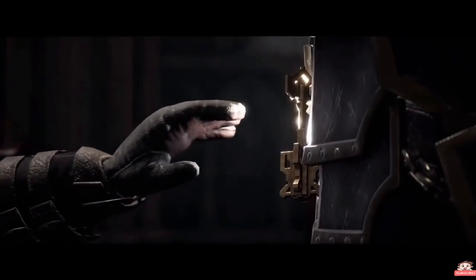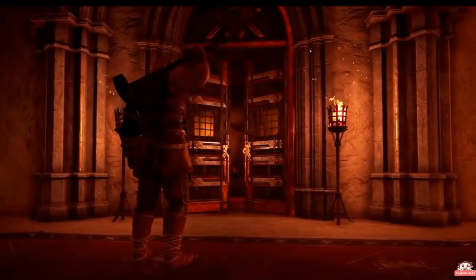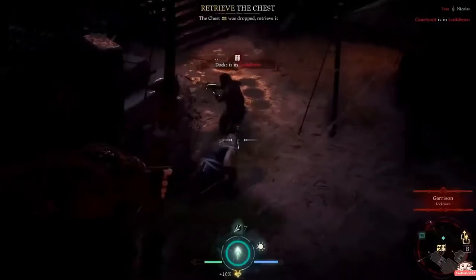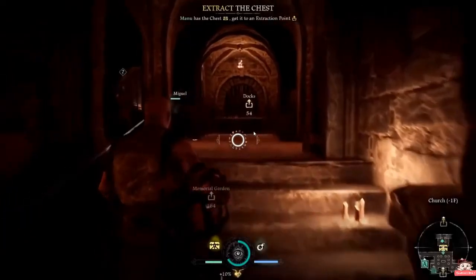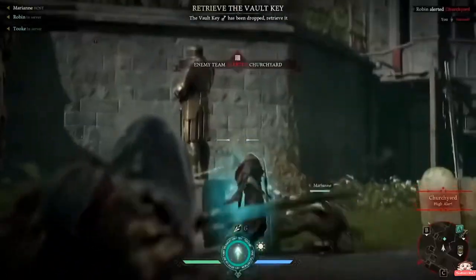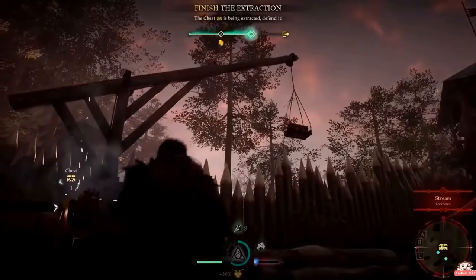Once you have the key, you need to locate the vault and unlock the door. If you manage to get the location before the rival team, they will have to either ambush you at the vault or wait for another opportunity to steal the treasure chest from you. You must now take the chest to an extraction point and prepare to winch it away. Defend the position and protect your teammates winching the chest. Both the enemy team and the sheriff will try to stalk you and claim the goods for themselves.